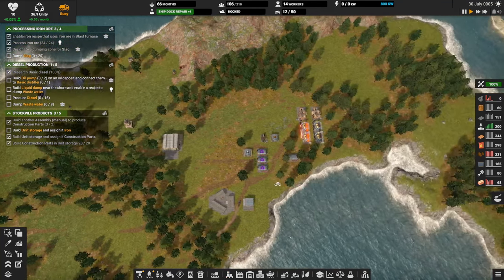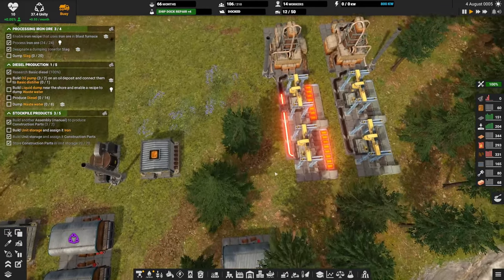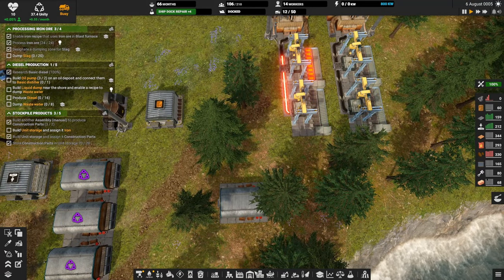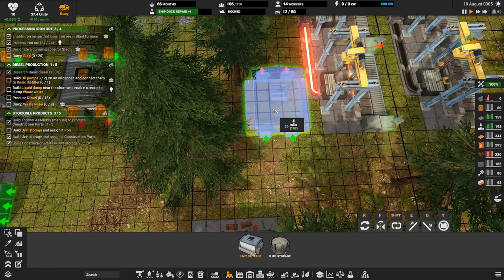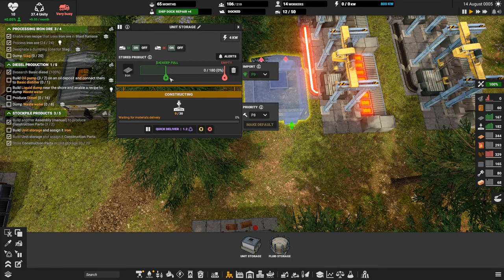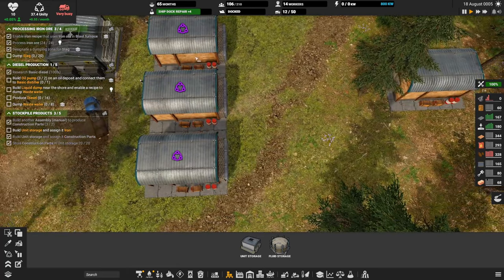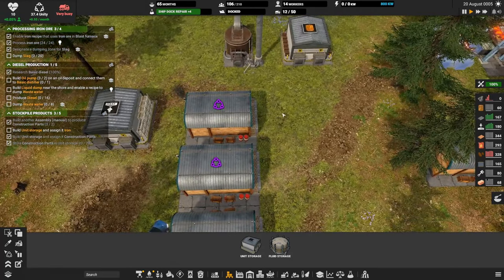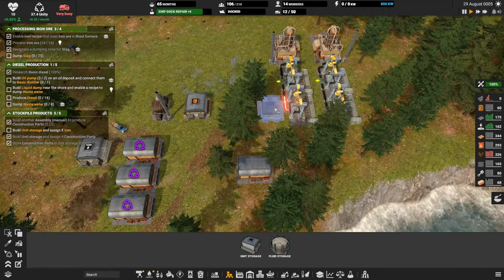Build unit storage and assign it iron — they want us to store iron plates somewhere. We could do that right here. We'll have some go into storage and have the rest go into this array. Still waiting on conveyors — it's gonna be a while. Dump slag, build oil pumps, distiller, liquid dump — we've done it. Produce diesel — it's on its way. Dump the wastewater — that's all on autopilot. Build unit storage and assign it iron — done.